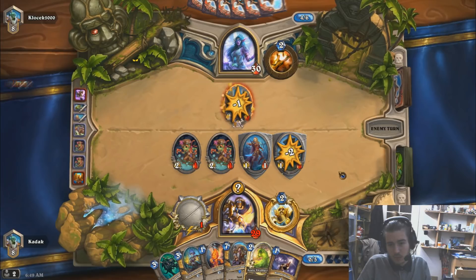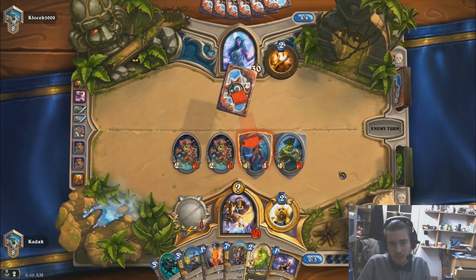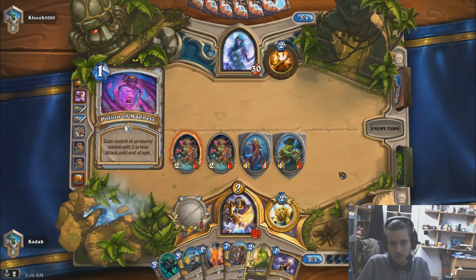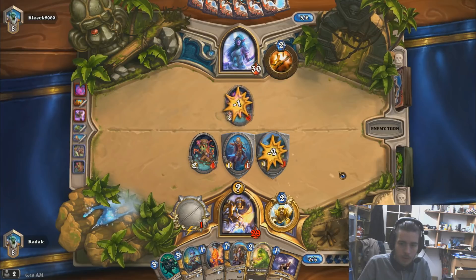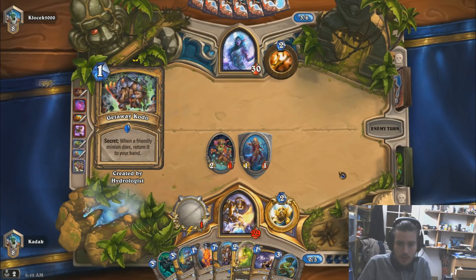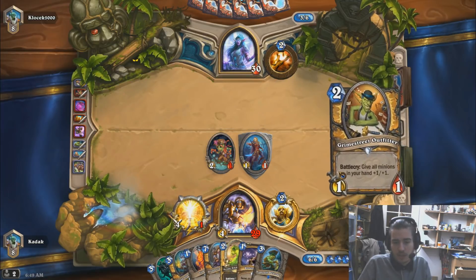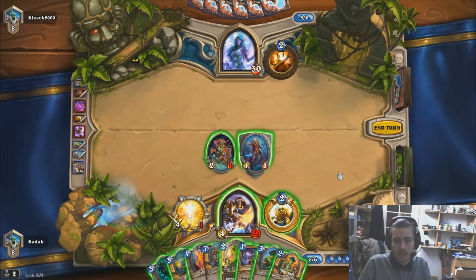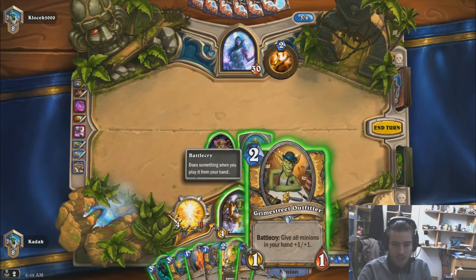He's attacking the Stonehill, so a second Spirit Lash then. Now we should get the Stonehill back — and yes, we did. Now we have a second chance to find Tirion and stuff like that, so definitely good. This guy is giving me nice value too — 4 to 6 minions to buff, so we're definitely going for this. This will be a 4/6 at his turn.